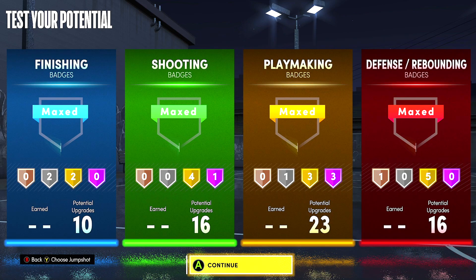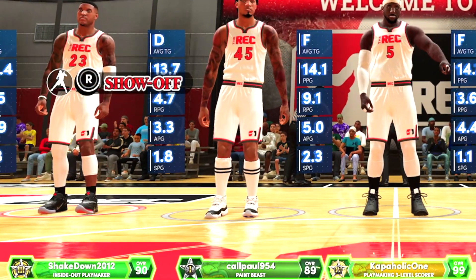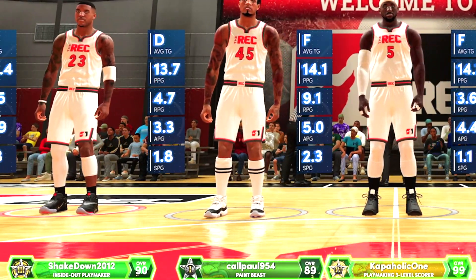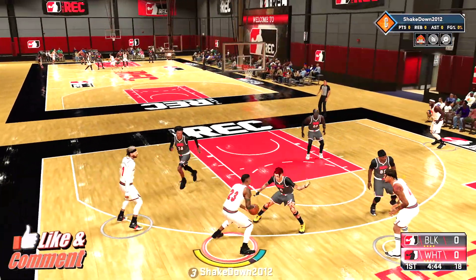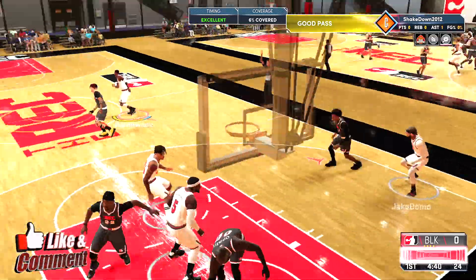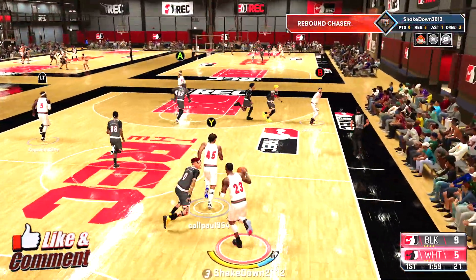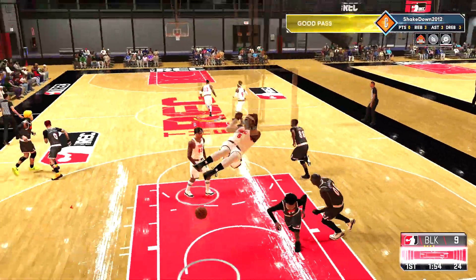Now I'm going to dive into some gameplay and show you guys a little bit of the highlights from last night's comp game at the rec center. Here we've got the 90 overall Inside Out Playmaker. Normally I'd show you guys some test footage, but lately I've been feeling confident enough to bring this build out even at 90 overall, because even though I'm missing some attributes and badges, the build is already shaping up really nice.